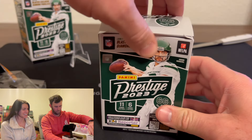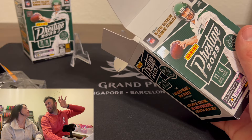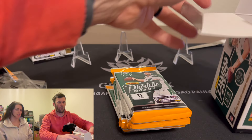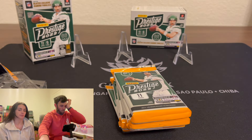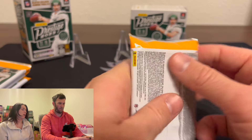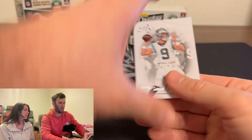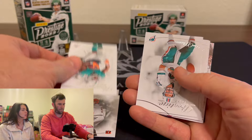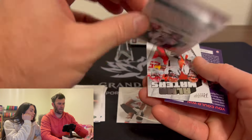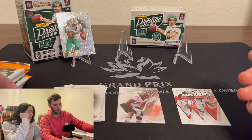Quick little editing change - what I was saying is we might do something where the camera is in front of us shooting this way, because off to the side works for one person but might not be ideal for two. Alright, here we go - starting off my packs. Tyree Hill on the diamond! Let's go. And then a Joe Burrow - is that LSU? Yeah.